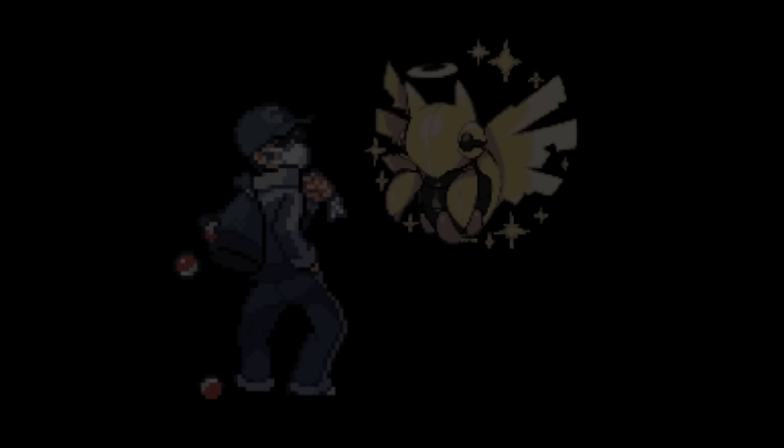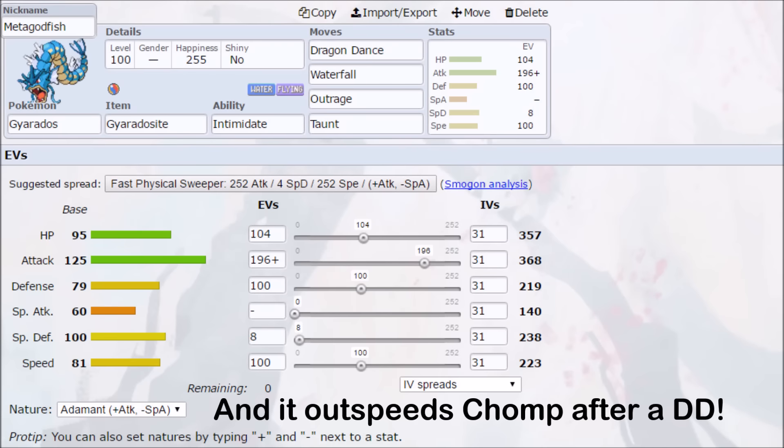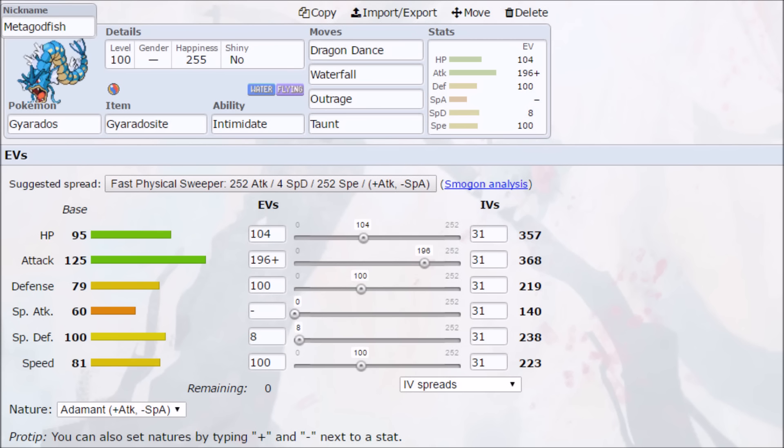It's important to note that Pokemon are often EV'd to survive particular moves, and given attacks to beat very specific Pokemon. For example, the Gyarados I use with 104 HP EVs, 100 in Defense, and 8 in Special Defense can tank either two Kyurem-B Fusion Bolts or two Charizard-Y Solar Beams in non-mega form. With Outrage and Waterfall, Gyarados now beats both these Pokemon that would otherwise threaten it.